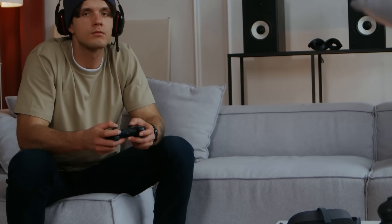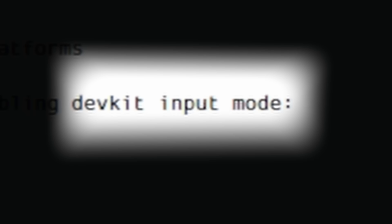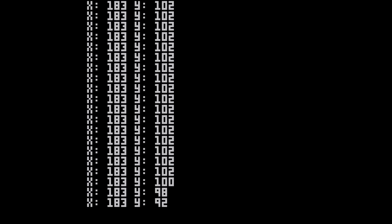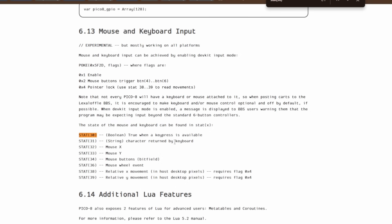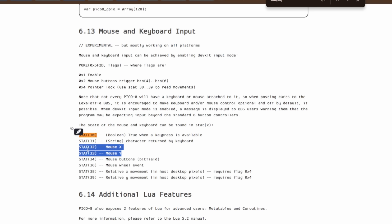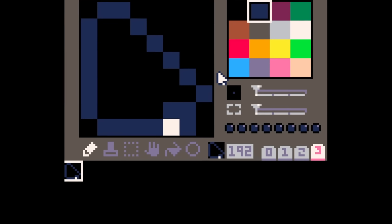Normally Pico-8 is used with gamepads and controllers, but I'm a PC player and I play Balatro with a mouse. Luckily, Pico-8 has an option called dev kit input mode, which means I can use my mouse as input. After enabling it, I was able to detect the coordinates of my mouse position. But there is no visible mouse, so I had this genius idea: we can make a mouse and render it at the XY position constantly. I know it sounds simple in hindsight, but I felt like a genius at the time.